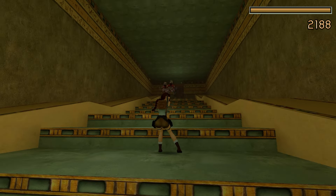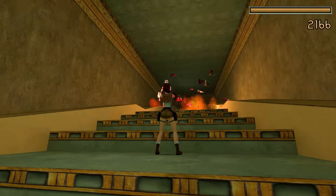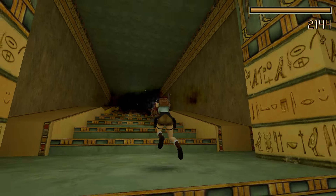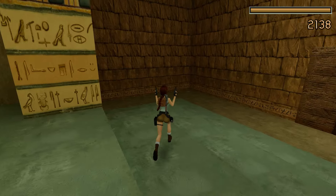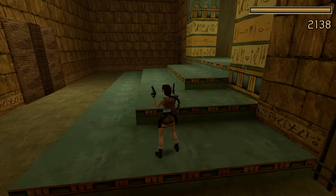You'll be aware of the functionality of photo mode within Tomb Raider 1, 2, 3 Remastered, and you'll know that you're able to change Lara's pose and move her around the playspace. But did you know that you can control the doppelganger? Kind of. Let's take a look.